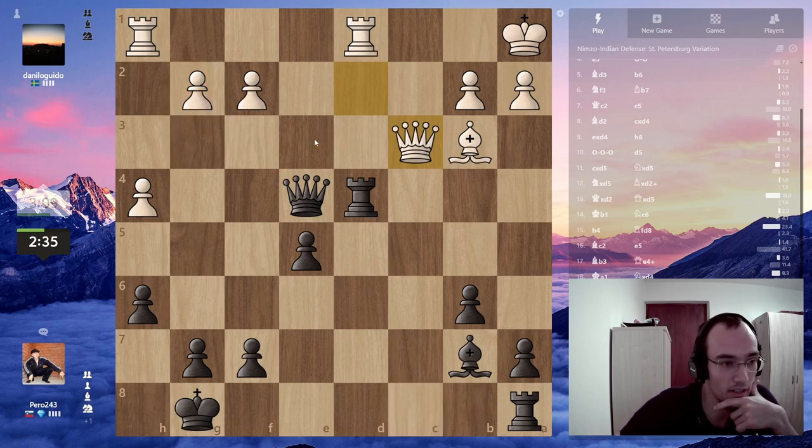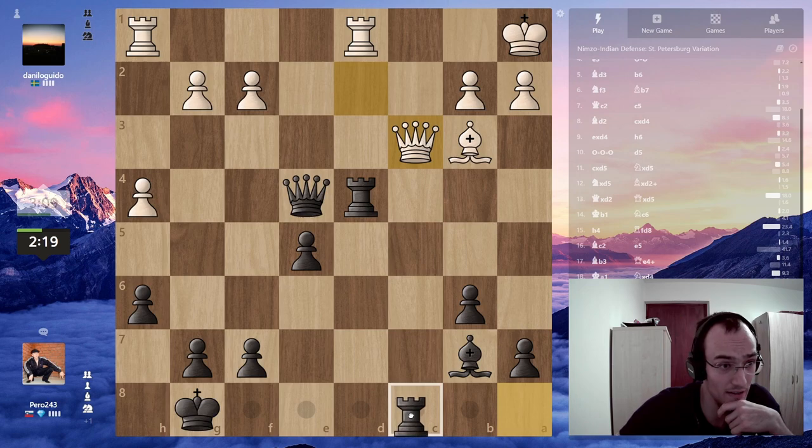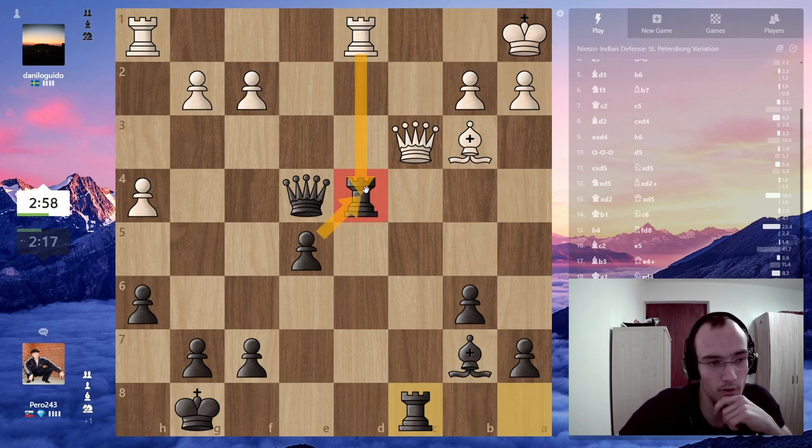He's gonna go here, but then I can already take, I think. He wants to go here probably. I can take, take. I just want to be safe — I'm gonna go rook c8, attacking the queen and defended by the bishop. If takes, I take with the pawn probably.